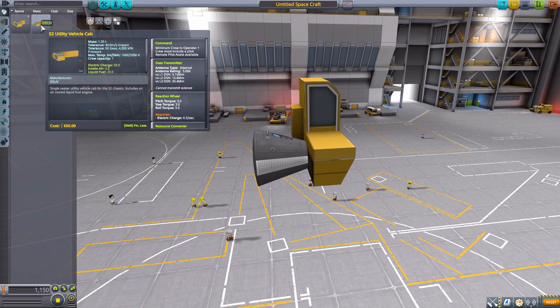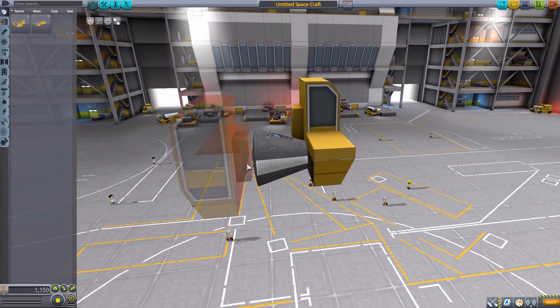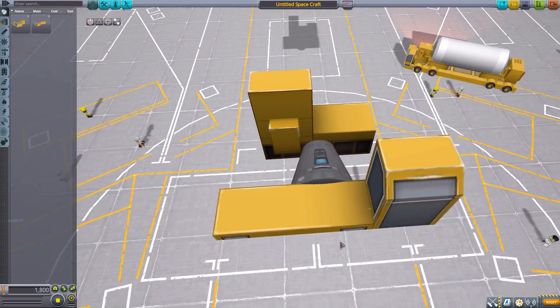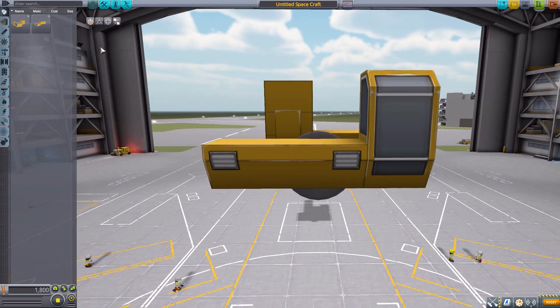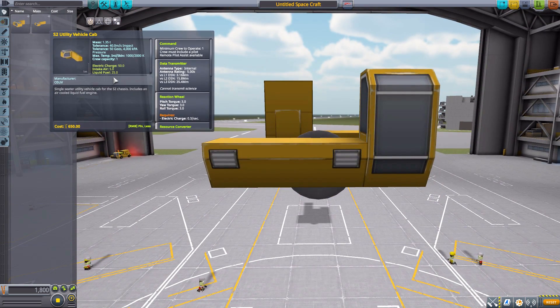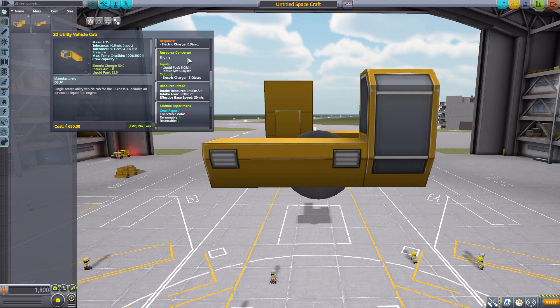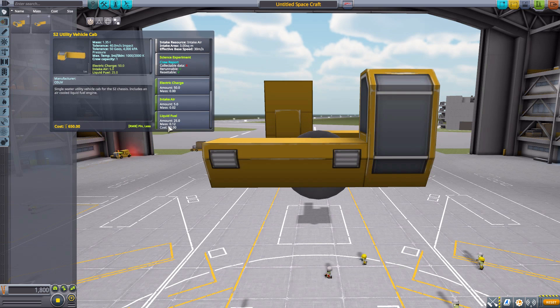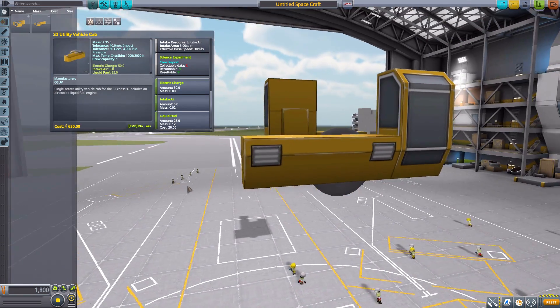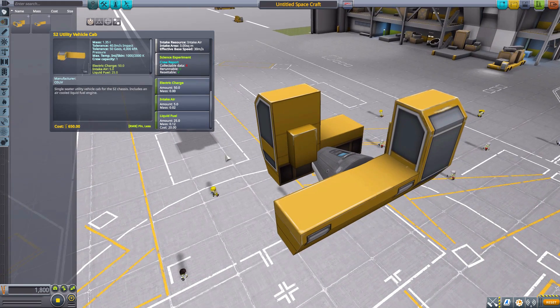The next cab is the S2 Utility Vehicle Cab, which is effectively the same thing — it's just wider. That is the only difference between the two. It has the same stats: one crew member, minimum one to operate, the same data transmitter, reaction wheel, engine/generator, air intake, crew report, 50 electric charge, and 25 liquid fuel. You just get the wider bed for more cargo capacity.